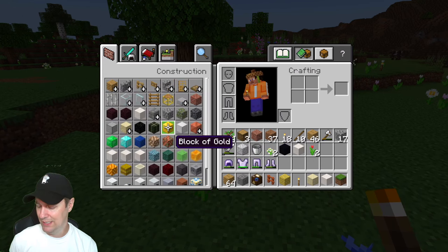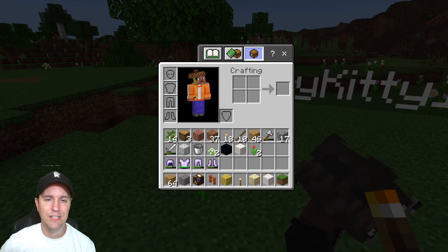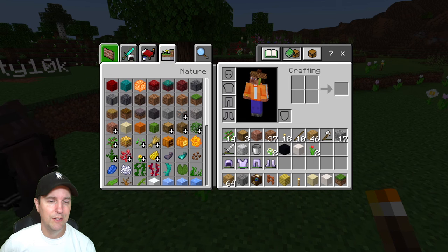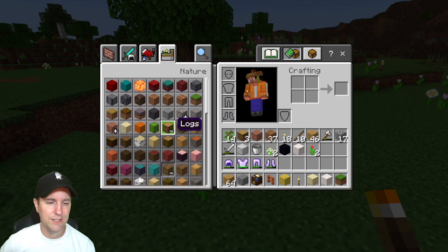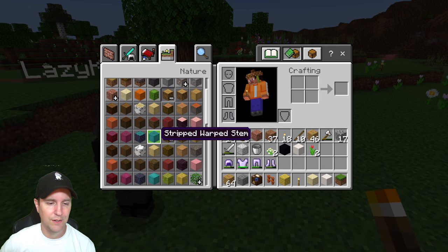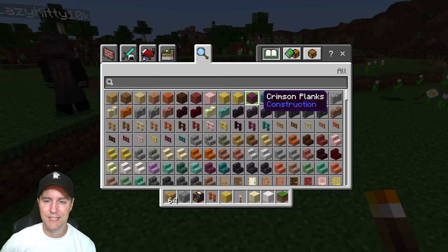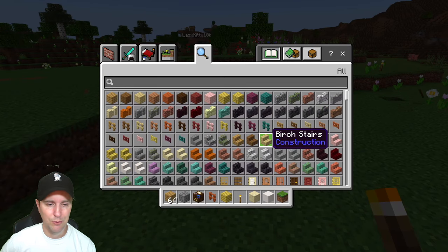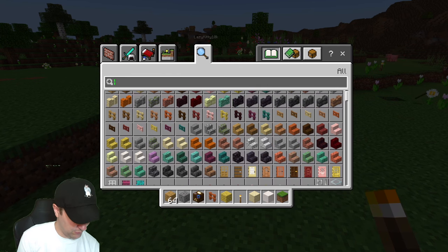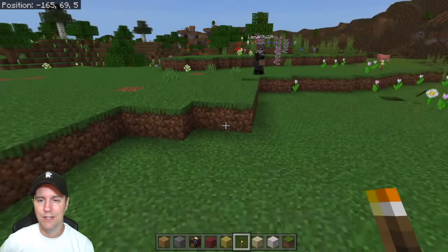We have since moved into creative mode — it's just a little easier for building and finding things. Apparently I'm having trouble finding things even though I played a whole bunch the other day. Mangrove log — I need mangrove wood. Crimson planks, that's not what I want. I want mangrove planks. Found it after 20 years of looking. There it is.